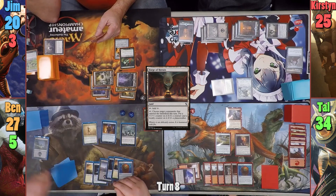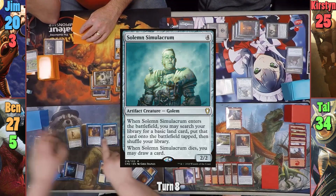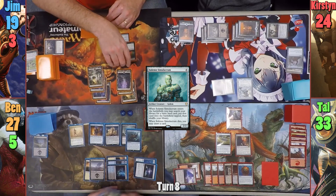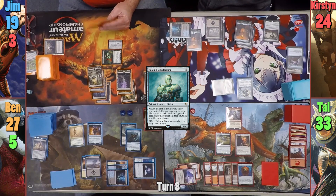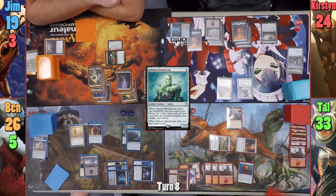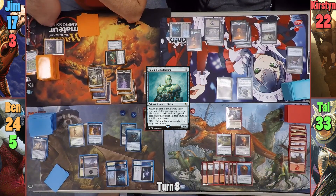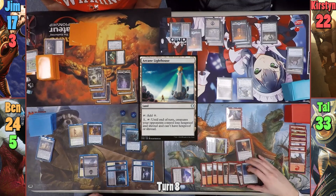Ben loses another one on his upkeep to the Arena, draws for turn, and casts Arcane Adaptation naming Zombies. He then casts a Zombie Solemn Simulacrum, which has all his opponents lose one life, while he searches for a basic and passes to Jim. Jim moves to combat, swings his big vampire spirit at Ben, who chumps with his Solemn drawing as it dies. Jim then passes. Kirsten plays her own Submerged Boneyard and passes. At end of her turn, Tal taps his Staff to do one to Ben, then activates his Atlas to draw, then activates Hazoret discarding a Mountain to deal two to each opponent. Note: you don't actually have to discard Mountains to Hazoret's ability — Tal just seems to like to. Tal draws from Staff and for turn, activates his Atlas in his main phase drawing a card, and plays Arch of the Lighthouse. Tal then passes to Ben.